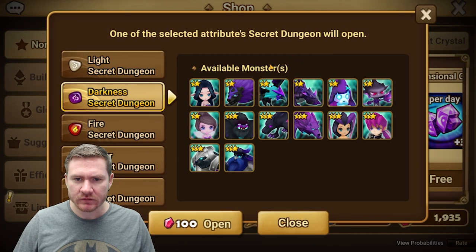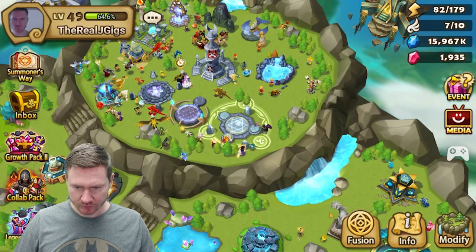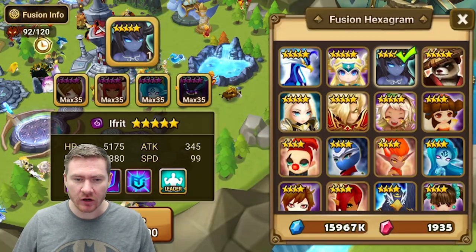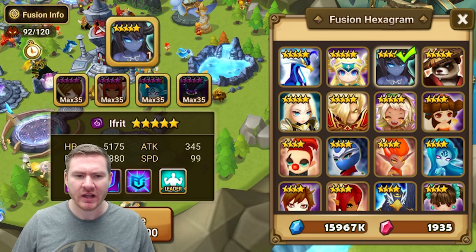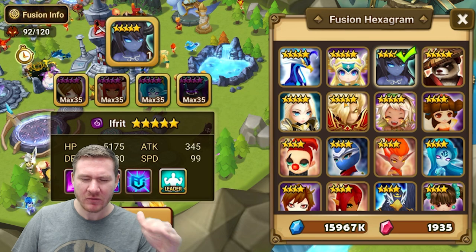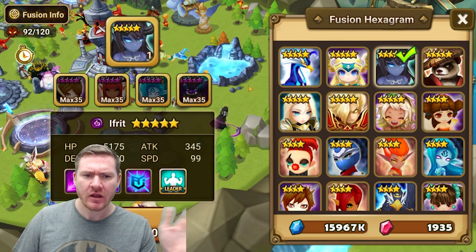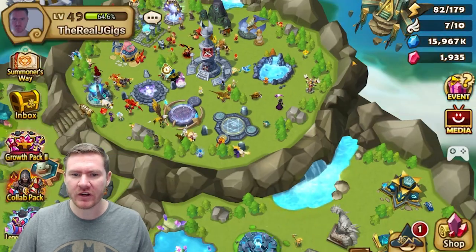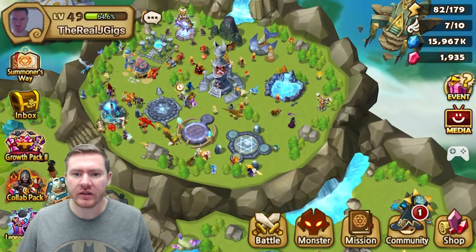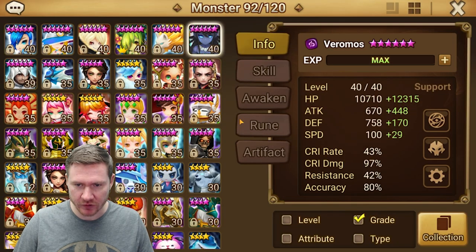Yeah, there's a Dark Yeti secret dungeon, so you can get him from there. And then the other three, just select from that mission — I think you get to pick three, maybe four. Either way, if you prioritize Verimos fusion food, the hard part will be done and you'll just have to worry about building them and getting them prepared to be used as fusion food.